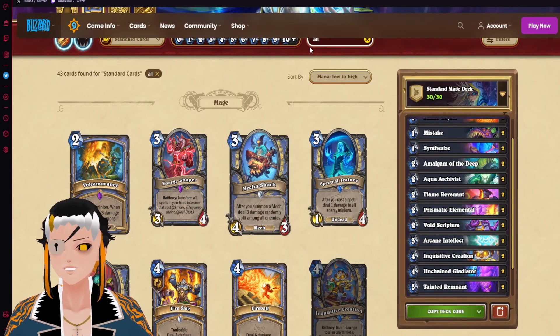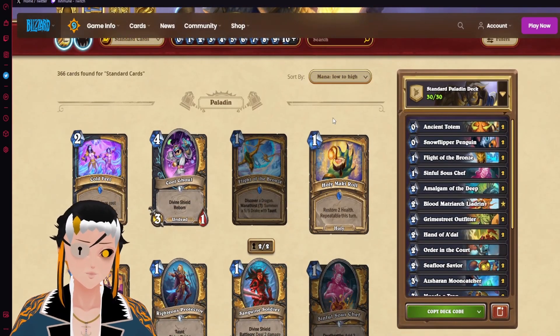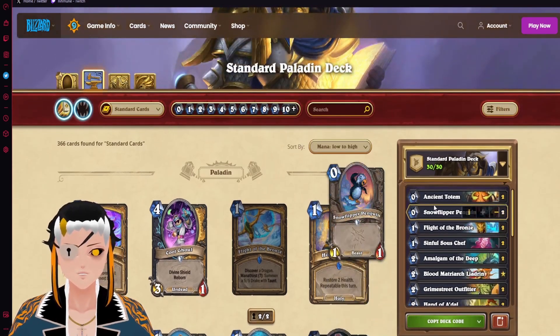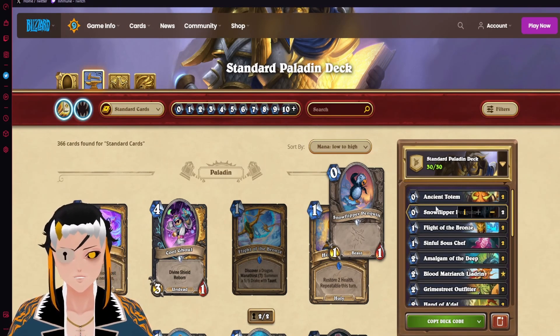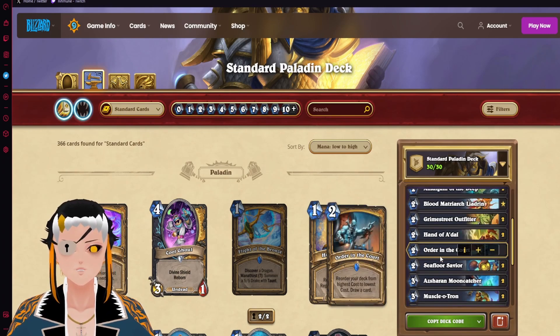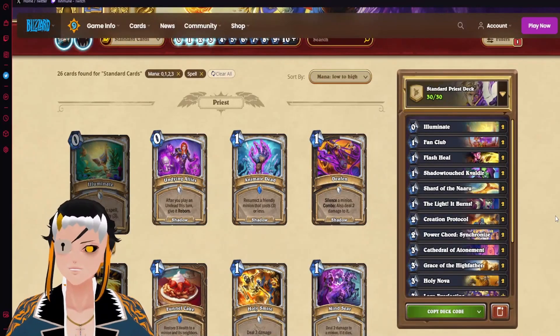Speaking of aggro, there's also Hand Buff Paladin — aka Cute Paladin. This is a deck I've been trying to make work for the last few weeks, and we now have the new card Muscle-o-Tron to buff up our hand, giving us easier access to buffing our zero-cost minions like Ancient Totem and Snow Flipper Penguin. Because we have Ancient Totems in this deck, we have high consistency of getting an All-Amalgam on Amalgam of the Deep, which makes it even stronger. The idea is to overwhelm opponents with cheap minions that keep getting buffed through Muscle-o-Tron or Sea Floor Savior.